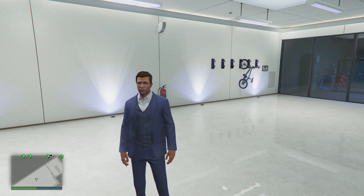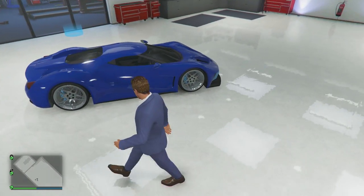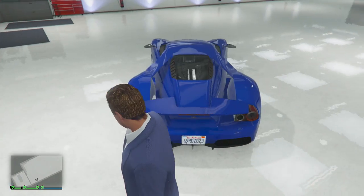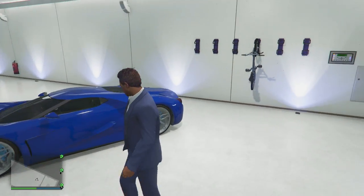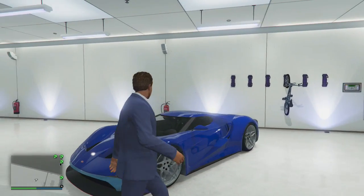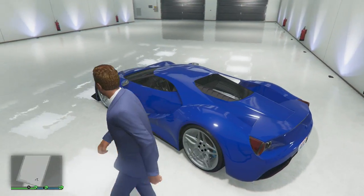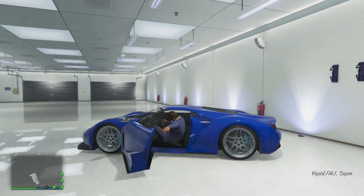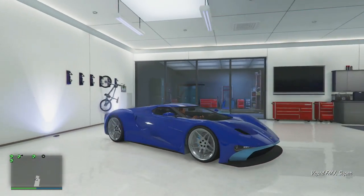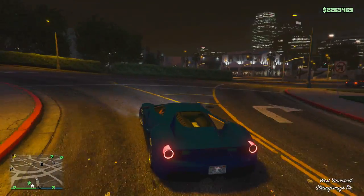We have just bought it — it'll be delivered pretty soon. Here we go, we got the Vapid FMJ, and I gotta say this thing looks pretty stunning. It's super cool. If we can get an angle — look at that kind of side panel thing where you got the gap to the rear end of the car, it looks so good. I just wanna jump in this thing and drive it into customs and fully upgrade it.